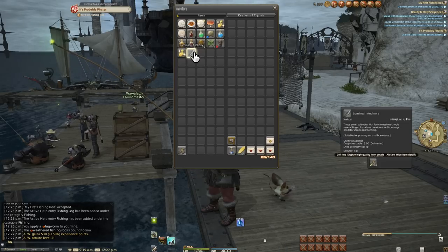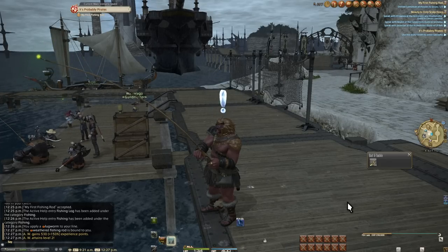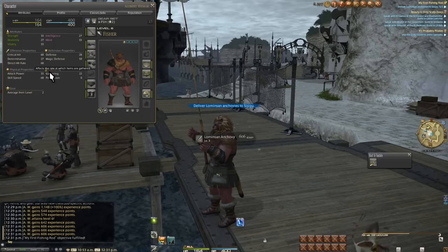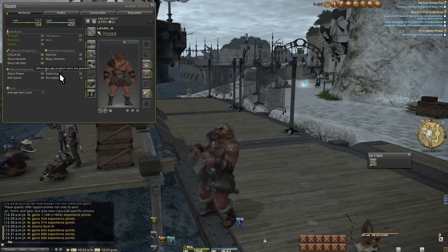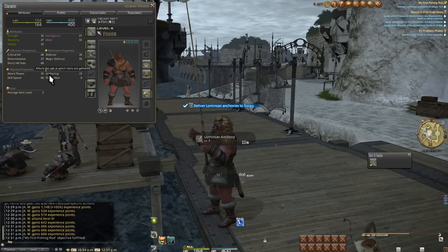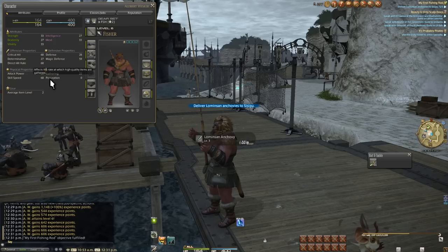Any and all rested experience you had banked is basically all gone now. So let's take a moment to talk about how all of this actually works. In your stats menu, part of your secondary stats have changed — you now have a gathering section. You only have 3 stats as a gatherer: Gathering, which is your ability to hook fish; Perception, which we'll get into with high quality stuff later; and Gathering Points, or GP, which is at the bottom replacing your MP bar. We'll get into that later too.